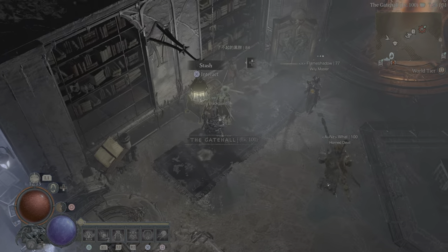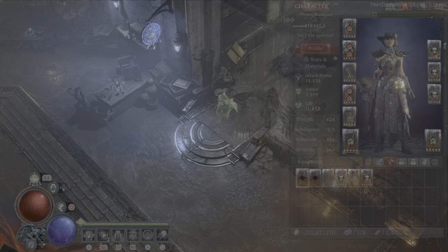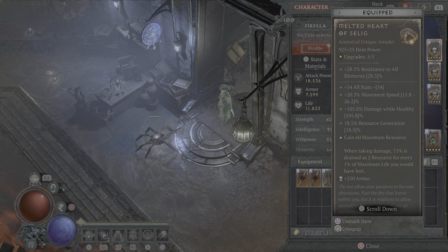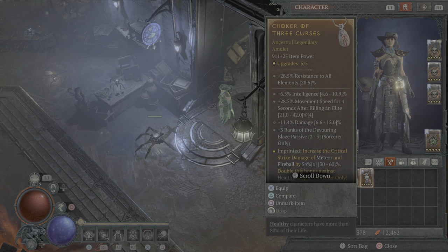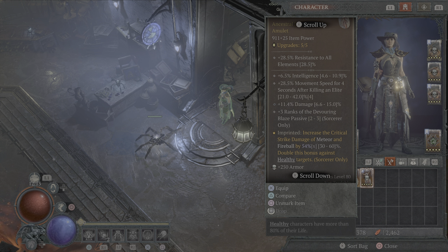I want to be very upfront about this. I got very lucky and found a Melted Heart, which works out great because we get resource, it helps us be a bit more tanky, run a bit faster, and the damage-to-health is brilliant. But this is the amulet I was using beforehand: Meteor and Fireball getting 54x critical strike damage with some Devouring Blaze, some extra damage, some intelligence, and movement speed after killing elites. I would like that intelligence to be movement speed — you can throw that on and it'll work just as well.